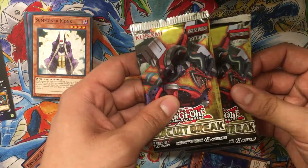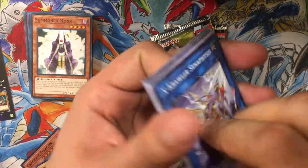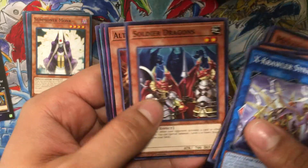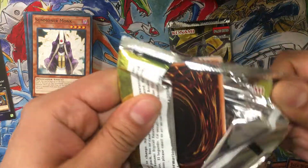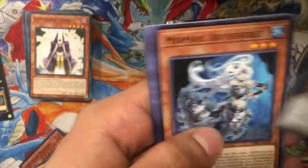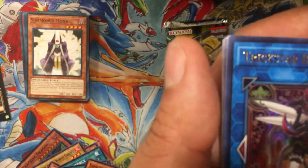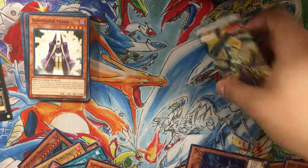Moving on to the Circuit Break packs. Honest, not too great — crawler stuff, triple crawlers. Metaphys Executor — fantastic. So I paid 20 bucks for everything I got here and honestly the best thing I got was that structure deck, just had the most value. Oh, Trickstar Black Cat Bat — I'll take her, why not? Looks cute. Trickstar Black Cat Bat is one of the Trickstar link monsters.